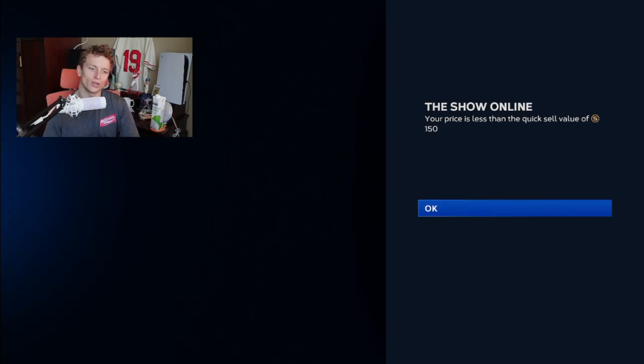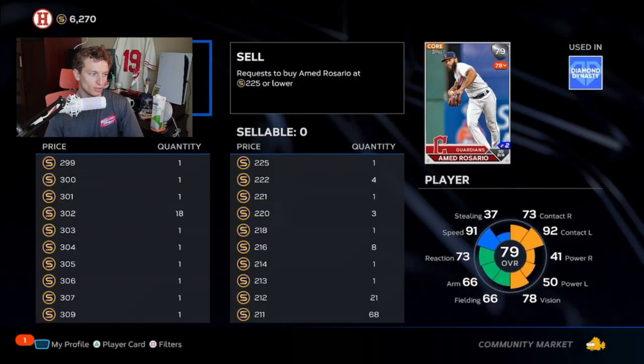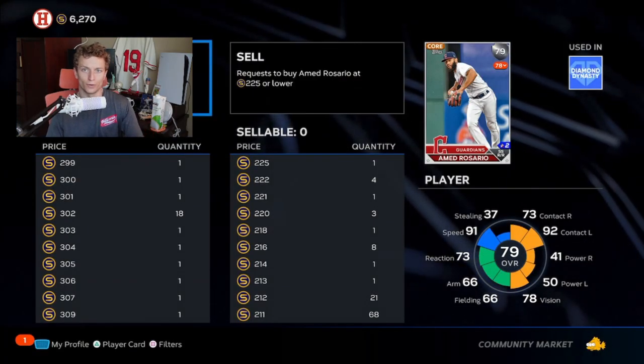I'm going to get a message saying my price is less than the quick sell value of 150 stubs. That means if someone gets this card and wants to sell it, they're either going to sell to someone who created a buy order for more than 150 stubs, or they're just going to quick sell for 150. Since this is listed at 299 and the quick sell is 150, it's still worth it to put in a buy order.